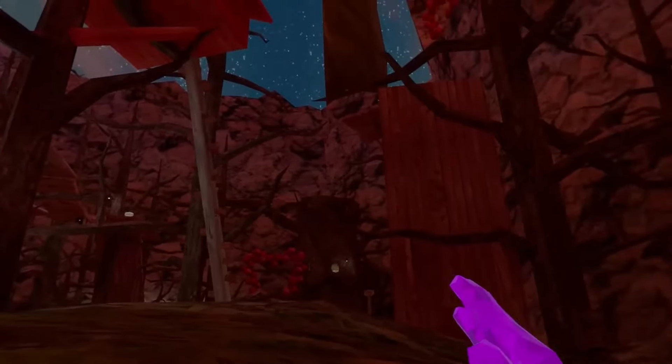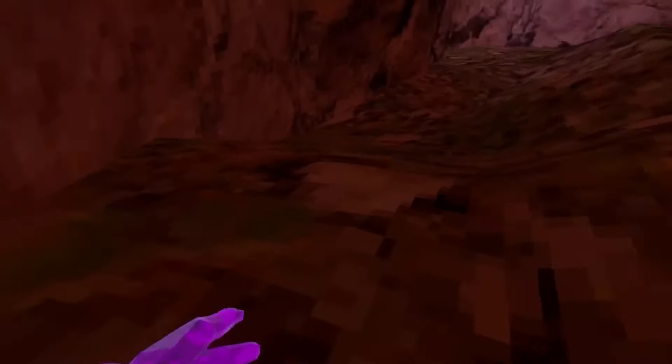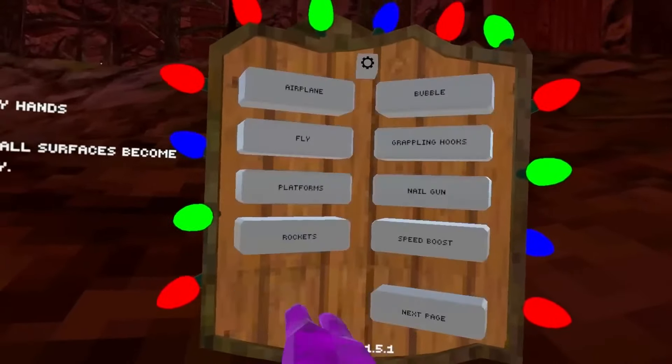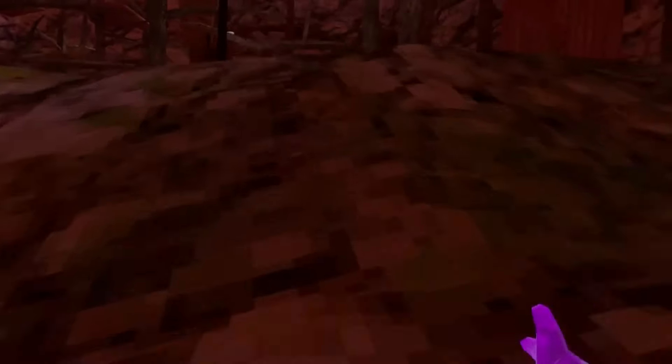Next we have slippery hands — pretty much you're just slippery everywhere, like on ice. It's fun to use in the rotating temple map. I got completely stuck in one place — it looked like that Tom and Jerry episode where he runs on the spot.